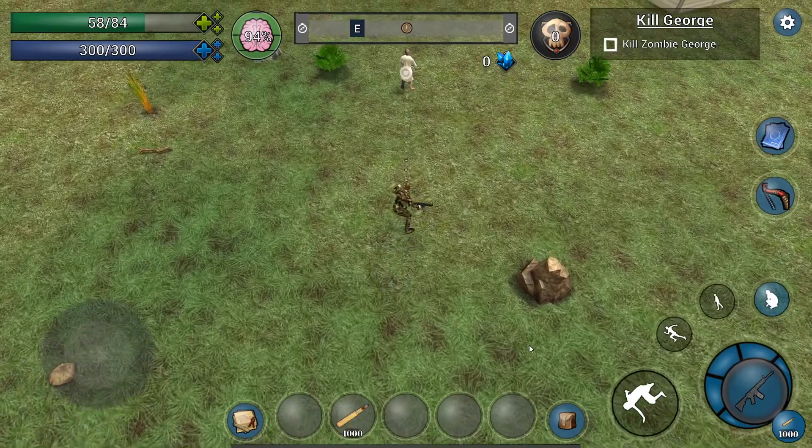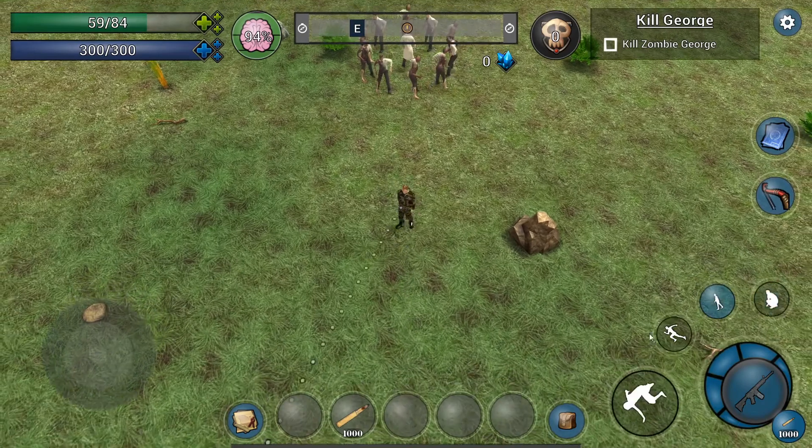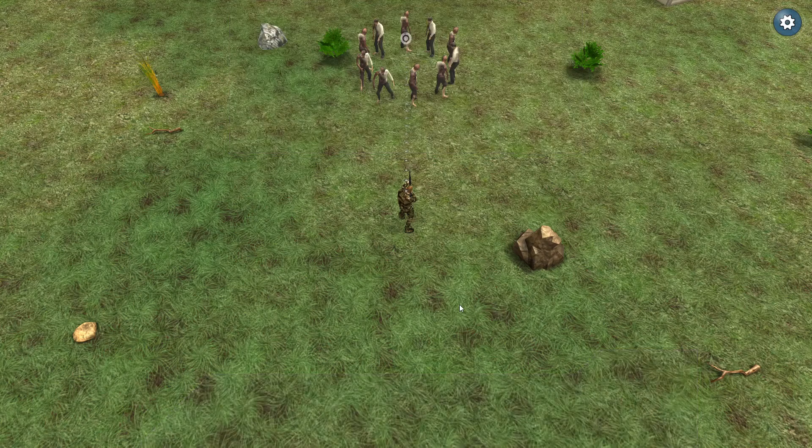I've got some new visuals for when zombies get spawned or killed. At certain times in the game, like this one here, zombies will be spawned out of the ground. To make their appearance feel a little more natural, I've added some particles as well as a dissolved material.